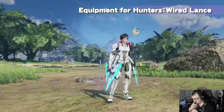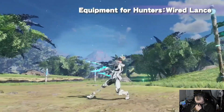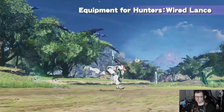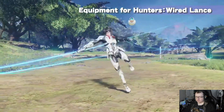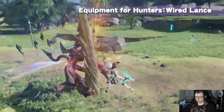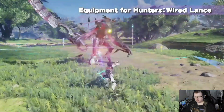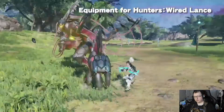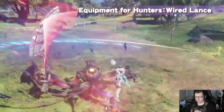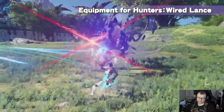Another weapon for hunters: the wired lance has the largest area of normal attack for hunter weapons. This weapon, like the assault rifle, will inflict more damage by attacking at the correct range, which makes it unique. By using the weapon action Wired Anchor, you can close in on enemies, so it may be interesting to see how you can combine this with other weapons via multi-weapons. You could use the wired lance as your multi-weapon and use that anchor to close the distance for other hunter weapons.